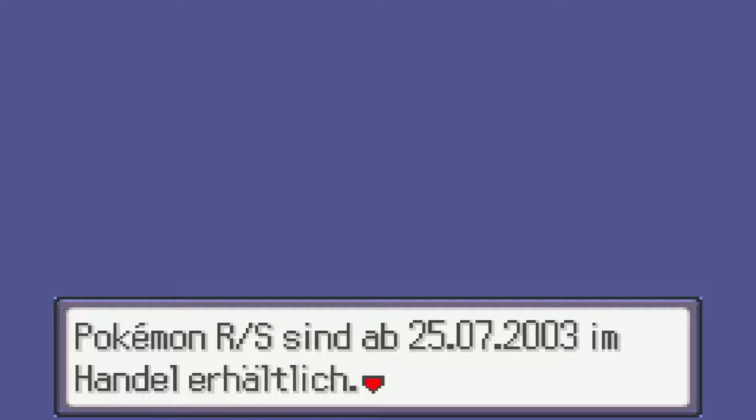Jetzt geht's auch los – ich habe erstmal genug gequatscht. Noch eine Kleinigkeit: Ich werde zu meinem Teil der Rubin-Edition nur die Hauptstory zeigen, also bis zur Pokémon-Liga. Dann kommen die Ruhmeshalle und die Credits, und dann werde ich die Rubin-Edition offiziell beenden. Der Rose und die Mai können von mir aus auch die Bonussachen noch zeigen – das bleibt denen überlassen. Ich nehme aber nur bis zur Pokémon-Liga auf.